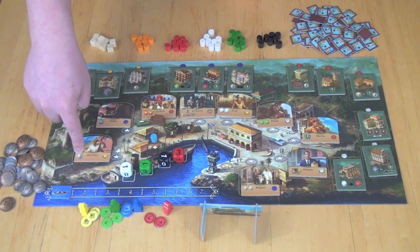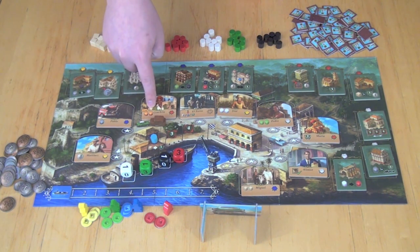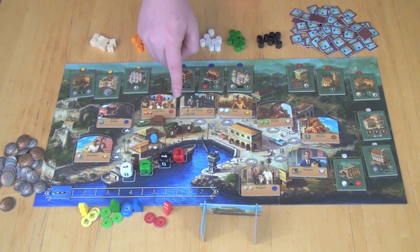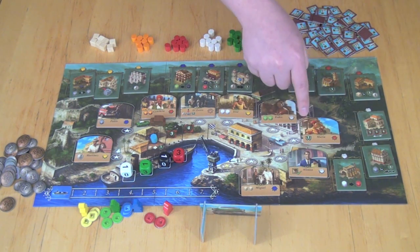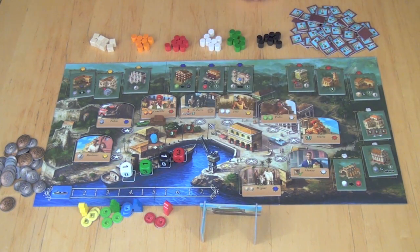The person they stop at is going to let them get certain goods or benefits. Martinez gets you three money, Pablo lets you get any one good, Conchita lets you get two citrus, El Zorro lets you steal from each player one money, one good, or one victory point — their choice. Jose gets you two sugar, Pedro gets you two tobacco, Maria gets you two victory points, Alonzo is a little bit different we'll come back to that, and Miguel gets you two wood.